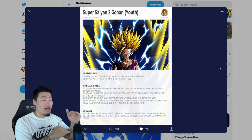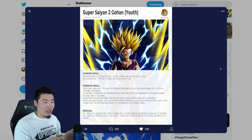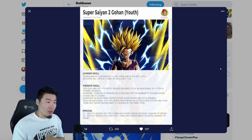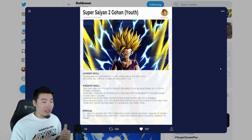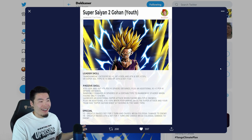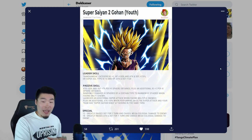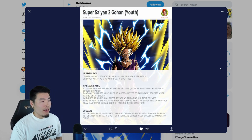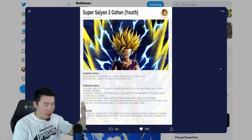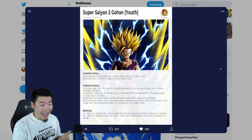He randomly changes ki spheres of a certain type to rainbow ki spheres when facing only one enemy, launches an additional super attack when facing multiple enemies, and gets an additional attack plus 59% when performing an ultra super attack and your team has Super Saiyan Goku attacking in the same turn. So the last part of his passive is really good — that 59% is going to be huge — but you need a Super Saiyan Goku on the same rotation, attacking in the same turn, and it has to be an ultra super attack from Gohan.